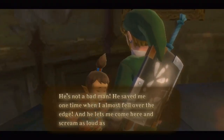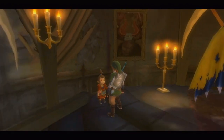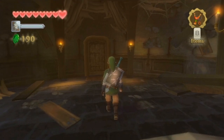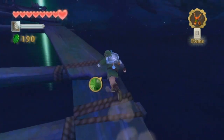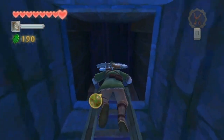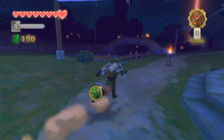We can talk to Kukiel — she says he saved her one time when she almost fell over the edge, and he lets her come here and scream as loud as she wants. It's dangerous to go out alone at night, so she'll come home in the morning. Looks like we found the girl. This guy seems alright. The gratitude crystal side quest is going to pretty much take us the rest of the game to complete — it's really comparable to the golden skulltula stuff from Ocarina of Time, things you complete as the game goes on.